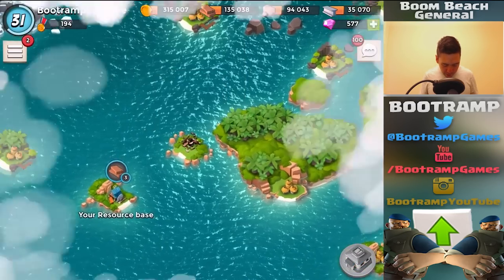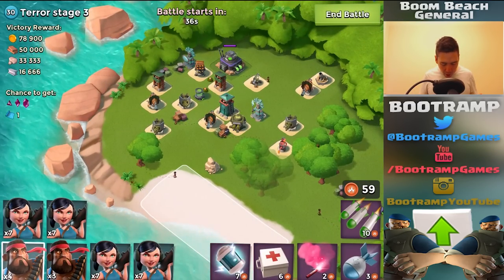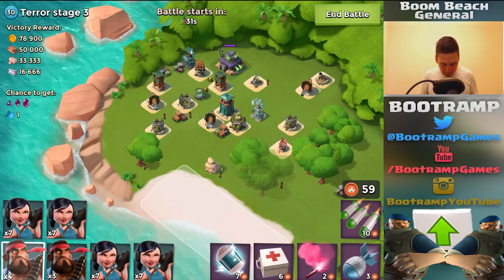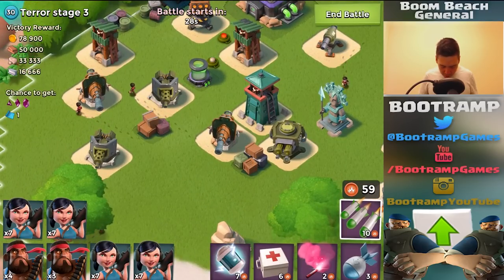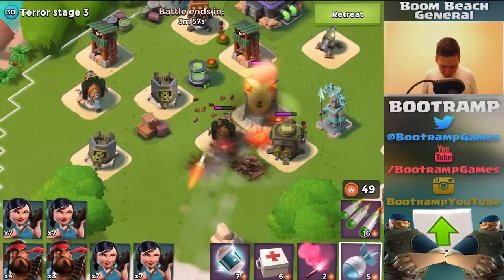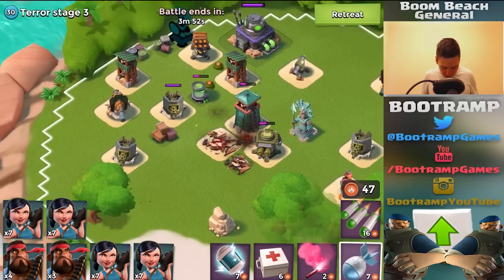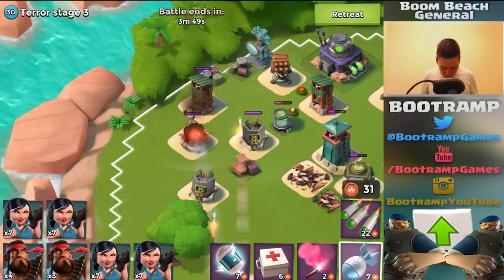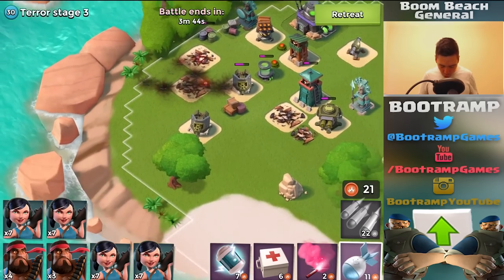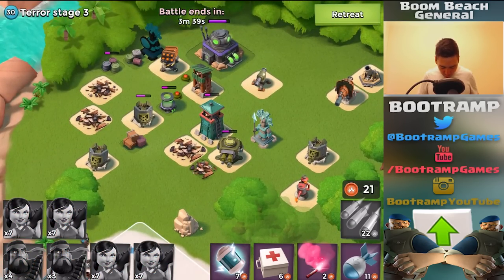We're jumping over to the next Dr. Terror stage, and as you can see it's definitely getting harder — there are like three boom cannons and that is devastating, plus a rocket launcher. I'm going to work on the boom cannon, tossing an artillery shell. That's not enough, so tossing another artillery shell. Taking out the boom cannon on the left side with two artillery shells and one barrage.